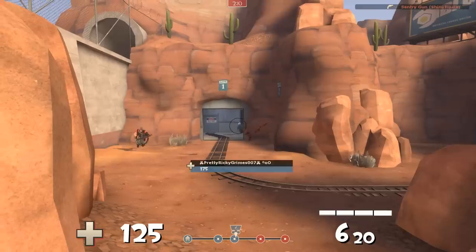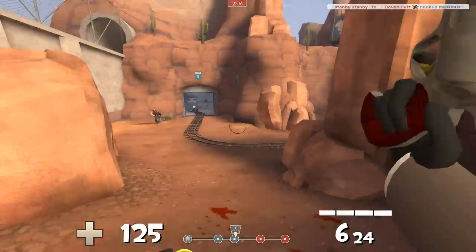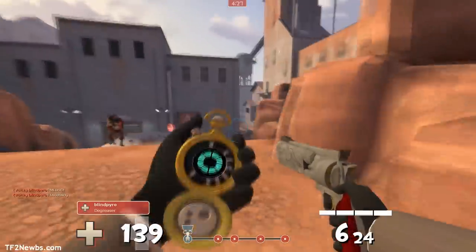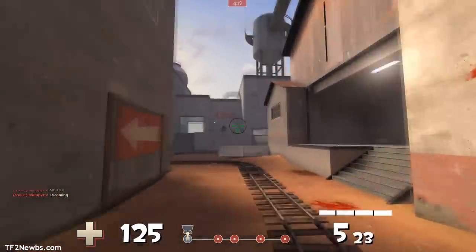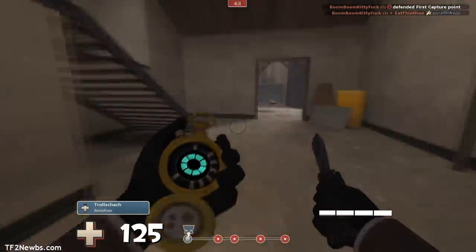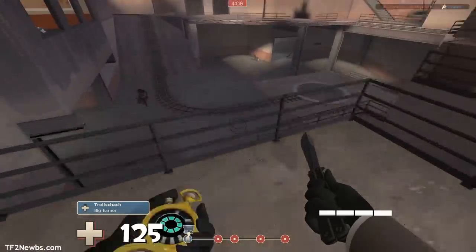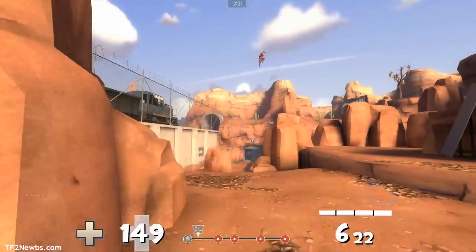I go ahead and show him why you don't want to do that — anyone moving in a straight line is very vulnerable to jumpstabs and sidestabs. Typically I don't go after demos that are camping spawn, but every once in a while I like to dispense a little justice. Notice here I jump before going for this demo instead of running straight off, just to start it a little earlier and get a little extra distance.